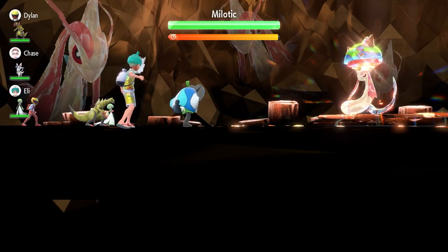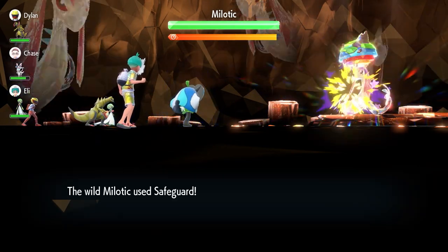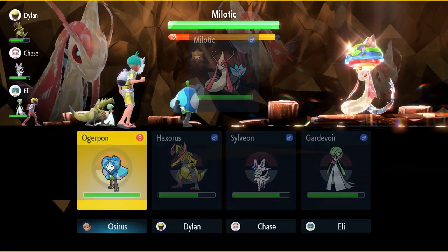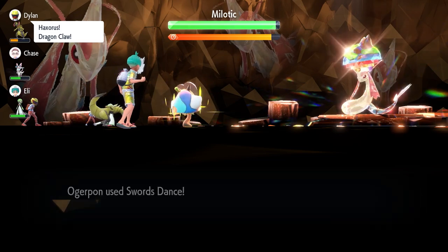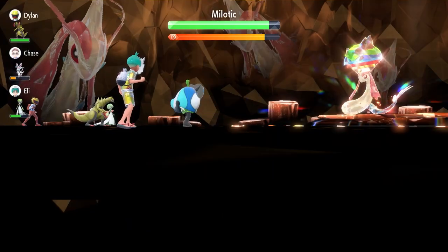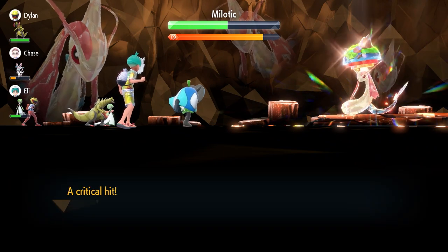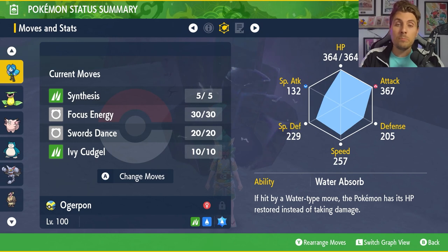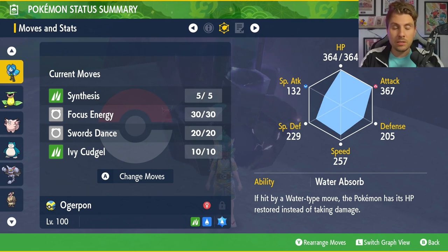The basic premise of this moveset is Turn 1, go for that Focus Energy — it's going to boost the rate of critical hits. Because Ivy Cudgel is a high critical hit rate move anyway, you're pretty much guaranteeing after a Focus Energy that this move is always going to land a critical hit. After the Focus Energy, go for three Swords Dances to max out your attack, and then you can just start spamming Ivy Cudgel.